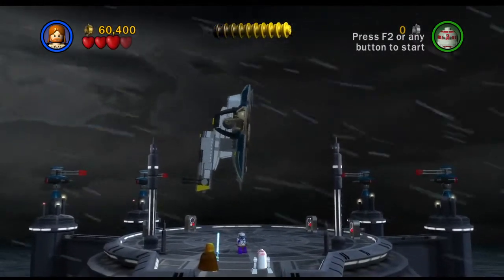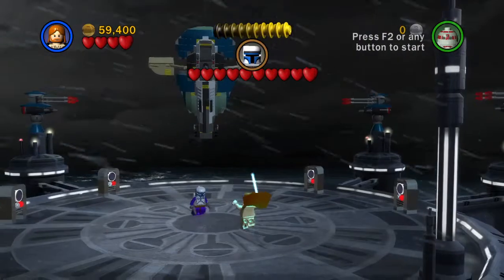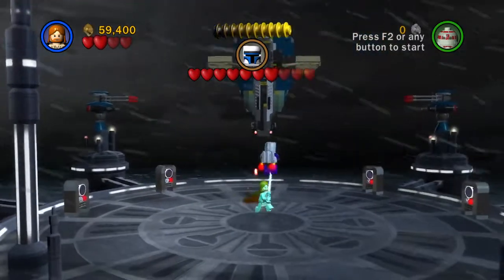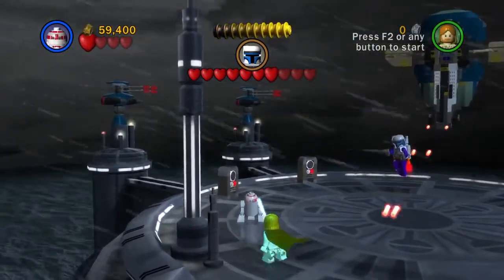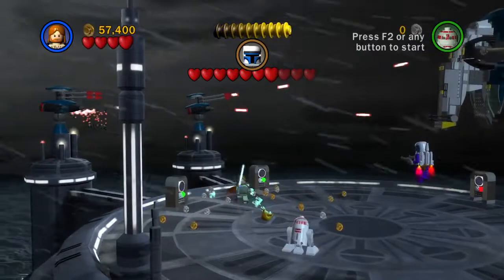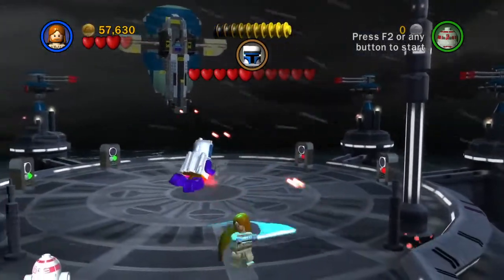So Boba Fett's going to be controlling the Slave I, and you're going to be fighting Jango Fett. This is kind of a tricky boss fight, but it's pretty easy. Oh man, I just walked off the edge. First you want to go attack Jango. You should be good with the first three hearts. So then he starts shooting at you. You can switch to R4-P17 because Boba Fett's not going to shoot at you, and you can just turn on these so the Slave I stops shooting at you if you want — it's not really necessary. It only distracts him for a bit, so sometimes it's not worth it.